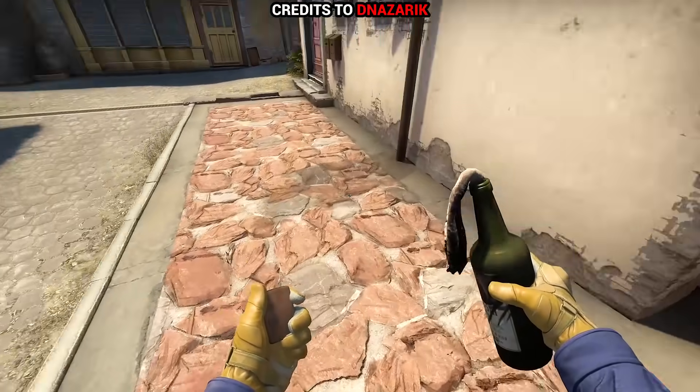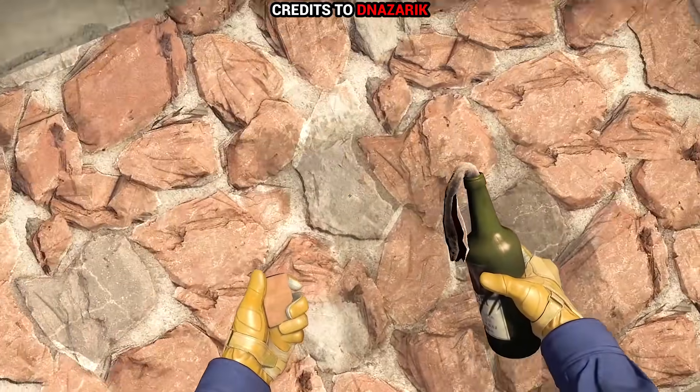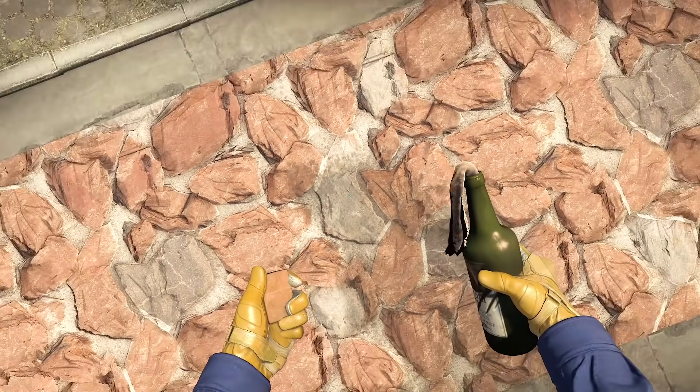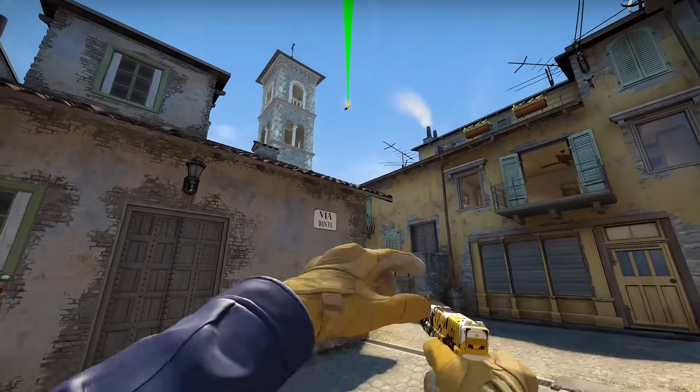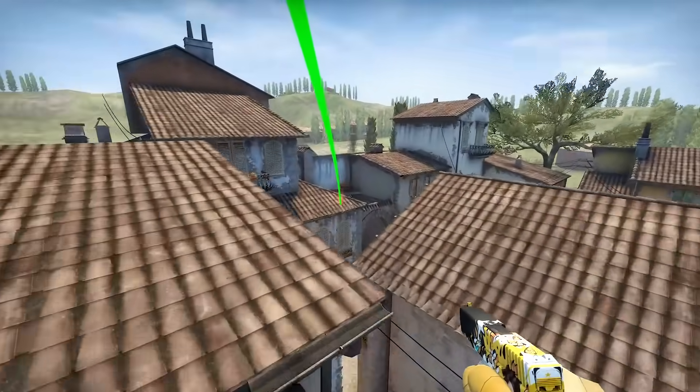We're gonna start with a magic molotov, starting from second middle, on top of this certain stone position, aim at this brick curve like shown, then a jump throw, molotov will fly away like Lenny Kravitz.